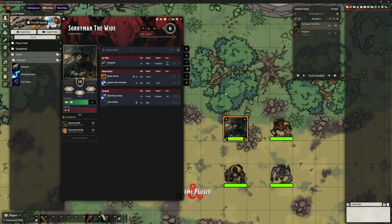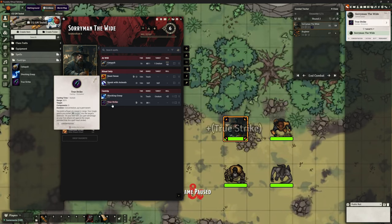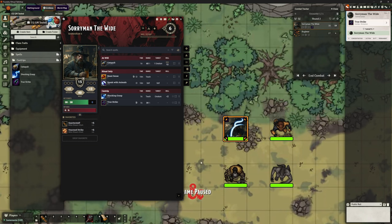Let's close that and try this again. We're on Sorryman's turn, we've got himself selected, and we're casting TrueStrike. We've got it. If we move to the Bugbear's turn, it stays. We're back to Sorryman's turn again and we've still got it — it hasn't disappeared. But if he doesn't use it this turn, it ends before the Bugbear's turn. That's exactly what we want — that's the trigger we've just changed.